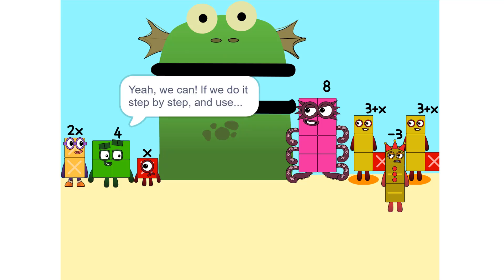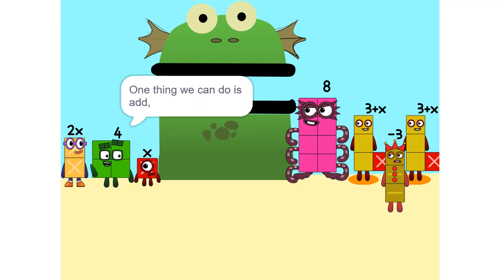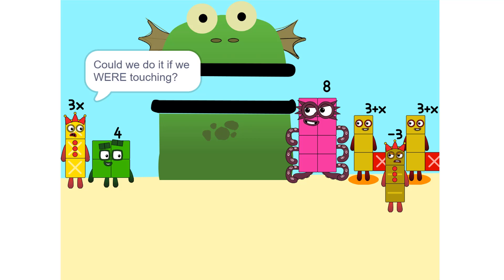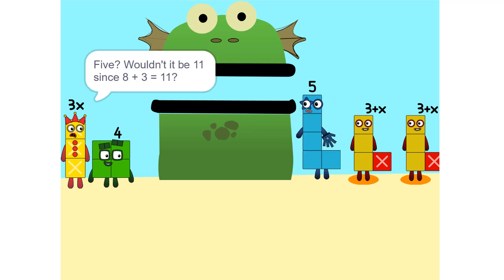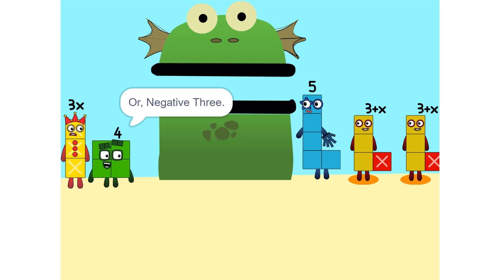Yeah, we can, if we do it step by step and use our arm skills. So let's get started. One thing we can do is add these two together. How did you do that? We weren't even touching. They don't have to be. Did we do it before we were touching? Yeah. We can also add these together. 5. Wouldn't it be 11, since 8 plus 3 is 11? No, because we're adding together 8 and minus 3, or negative 3. So it's 5.